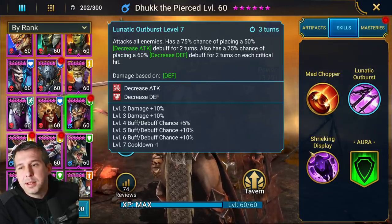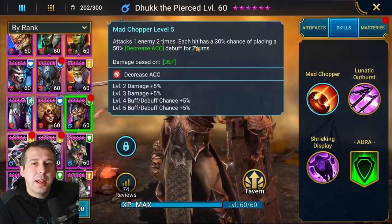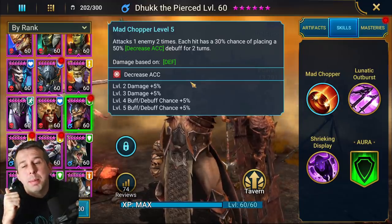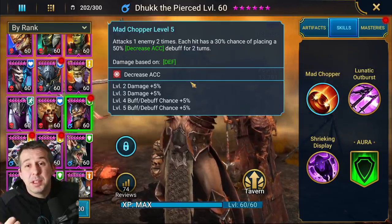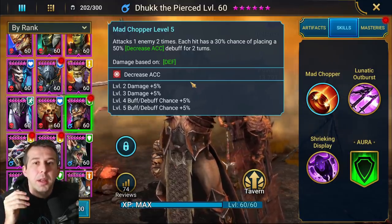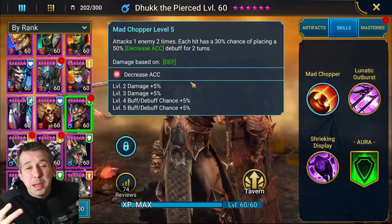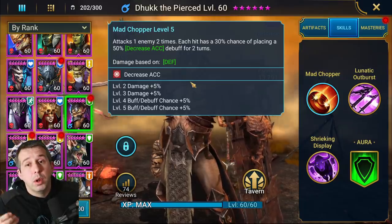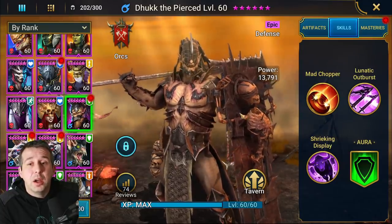He's defense-based so he's going to get damage in with his tanky nature. His A1, if booked, has a 40% chance - it's a double hitter, and each hit has a 40% chance to drop accuracy. If you're dropping accuracy on people like Dragon, Ice Golem, and Fire Knight, it means you're going to take a lot less debuffs yourself. Dropping accuracy on the Ice Golem especially and the Dragon just means you're going to take a lot less of those nasty debuffs and stay in the game longer.